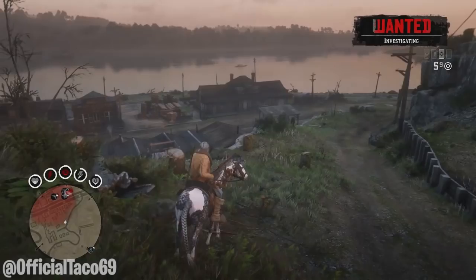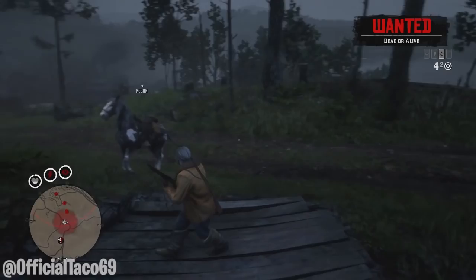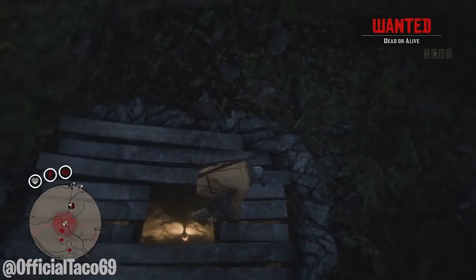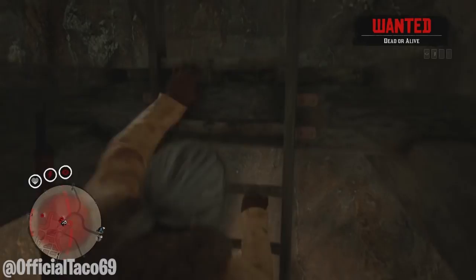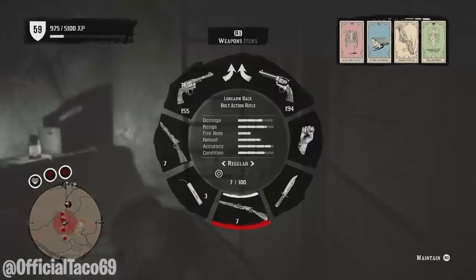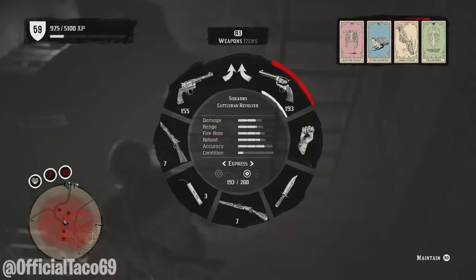You guys just want to aggro the lawmen up to the top of this mountain right here. When you guys get on top of the hill, you'll see a mineshaft with a ladder. Now you simply just want to go down the ladder. Do not jump down because you might actually die. Go down to the second ladder, and then head down to the third one. Now if the law is searching, all you want to do is simply shoot up and they will aggro on you once again.